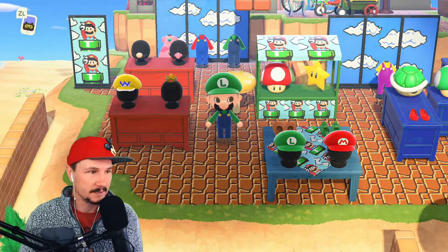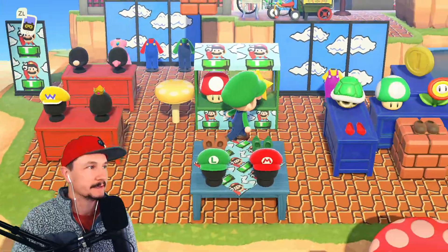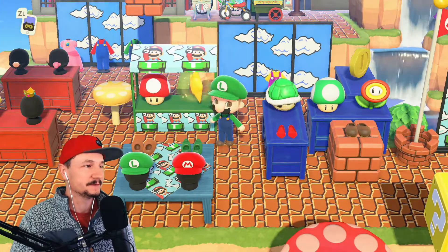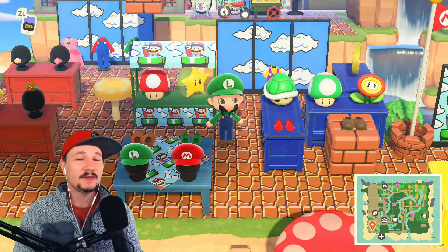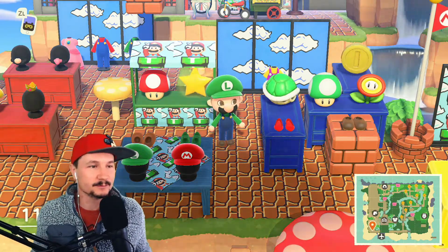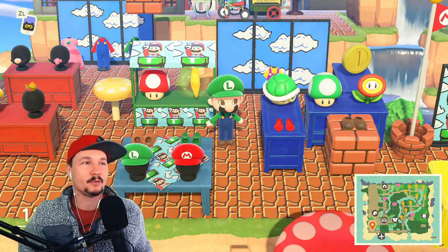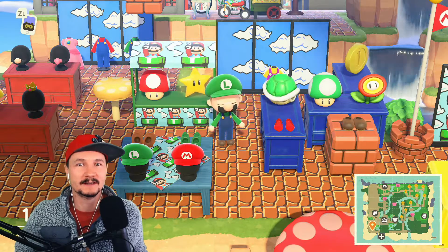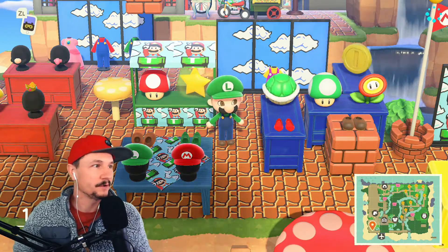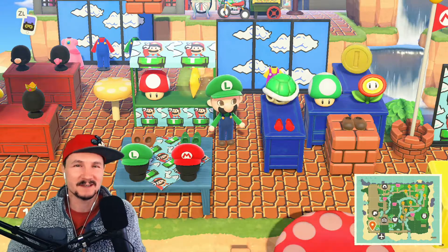That's all the stuff — it's pretty neat, I love it. Fun project idea: I think you could turn a portion of your island into a Super Mario course. You could have holes to jump over and coins to collect. You can only go so far with it, but I think that would be really fun.